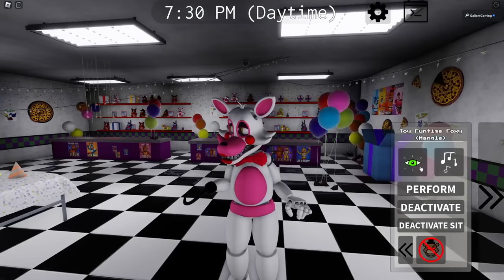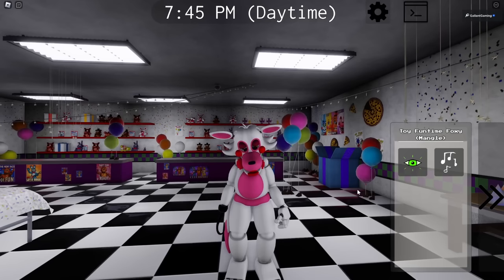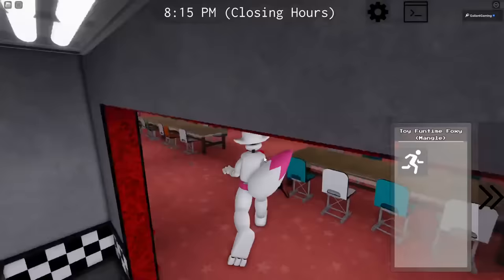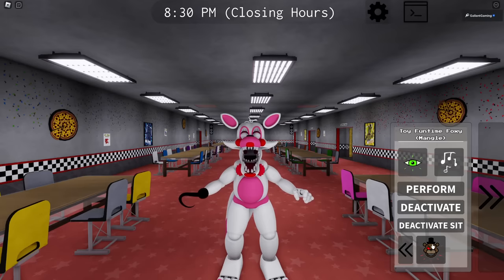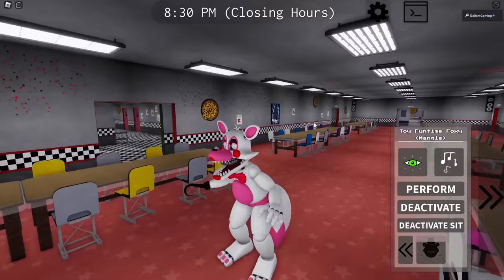Last is Toy Foxy, with normal walking, idle, night vision, song, and a perform. There's a deactivate and a deactivate sit. For the special animation there's a sprint with a really nice squeaking sound that feels immersive, and the tail going back and forth is a really nice animation touch. At night she almost gave a jump scare just appearing, and the boop gives the final jumpscare. That's the Toy Animatronic Gals game pass.